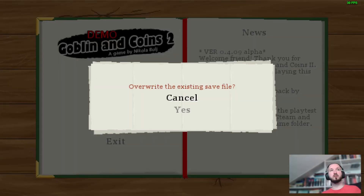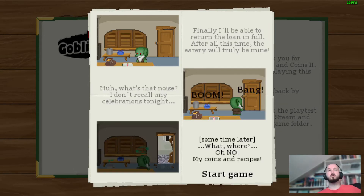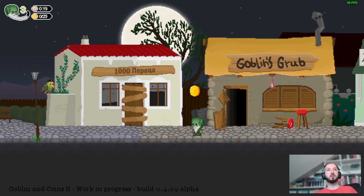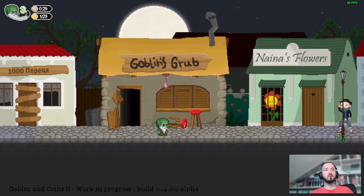So let's start a new game. As you can see there's a protection to avoid overwriting an existing save game. This is the first level. We have a goblin that's a bit older than in the first game — there's a beard. After a midnight attack on his fast food joint, he's left to find his coins and the recipe book. In this first screen you can see many animations and details that were not available in the first game.